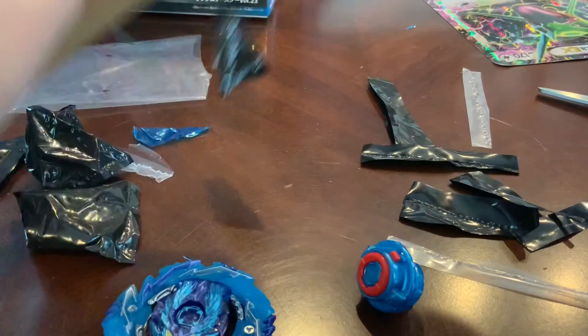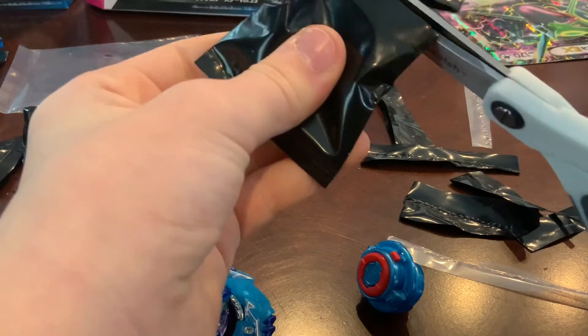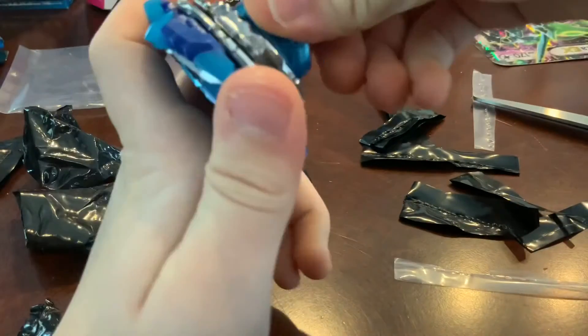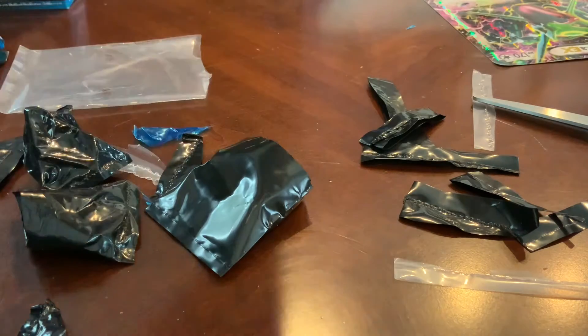Spiral and Spiral Dash — get back in the packaging. Cut, cut — 13. Here we go. Abyss Longinus 13 Spiral Dash 4A. Next one.